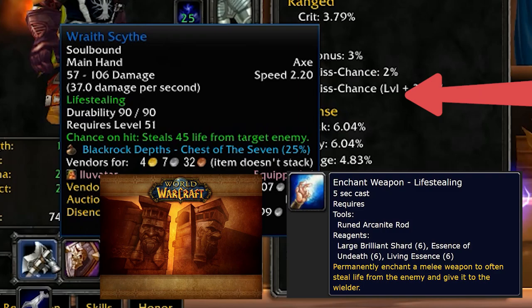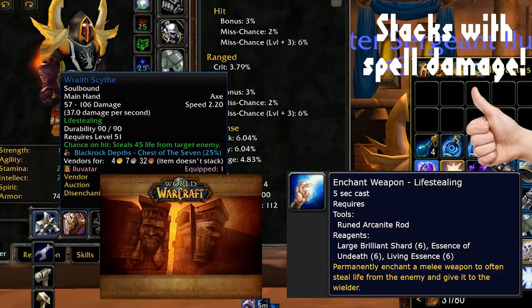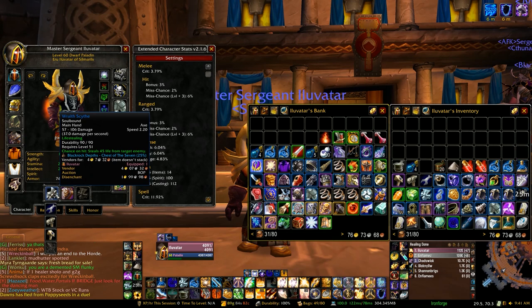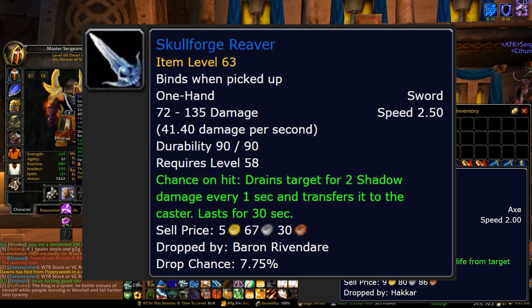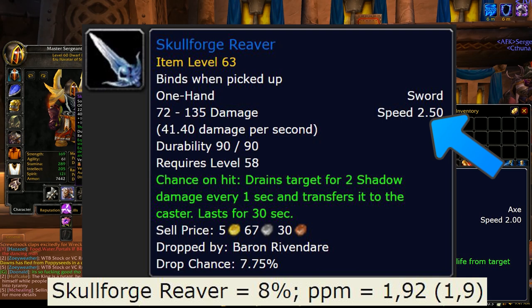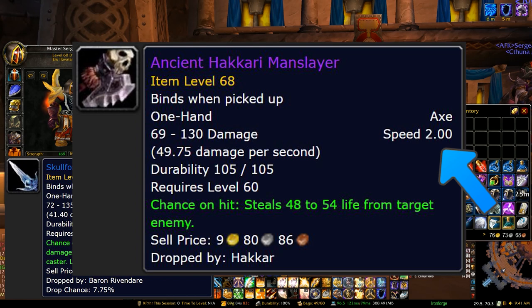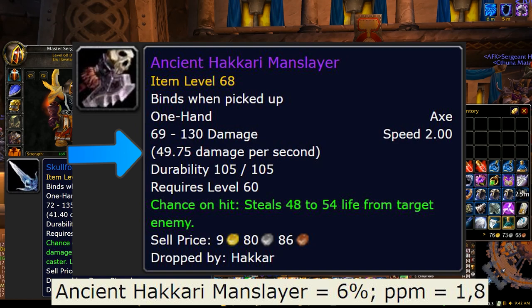I actually like to use life stealing, so I recently got the Wraith Scythe from Blackrock Depths. It has a chance on hit to steal 45 life from the target enemy, and it stacks with spell damage just like a life stealing enchant. The proc chance is about 4%. Other weapons with life steal on hit worth mentioning: the Skullforge Reaver drops off Baron Rivendare at about 8% chance — it's a heal over time that drains 2 health per second for 30 seconds, with about an 8% proc chance, but at a slower 2.5 second weapon speed. The Ancient Hakkar'i Manslayer is faster by 0.2 seconds than the Wraith Scythe, has about a 6% proc chance, and steals 48 to 54 life from the target. It does the most damage of these weapons, but it's coming in phase 4 when Zul'Gurub releases — dropped by Hakkar at about 4% drop chance.